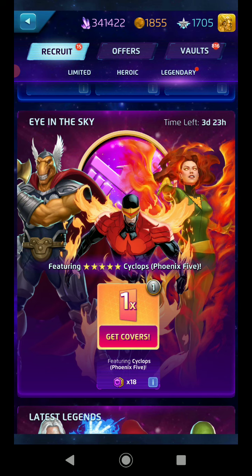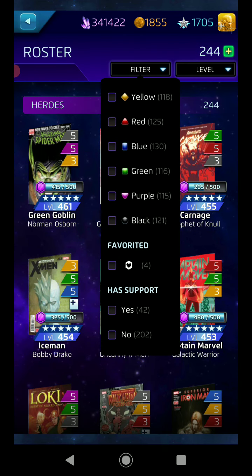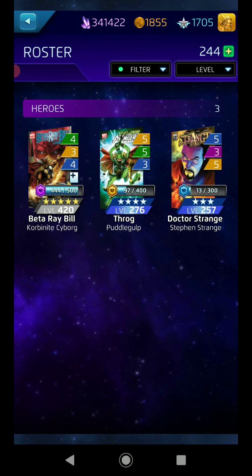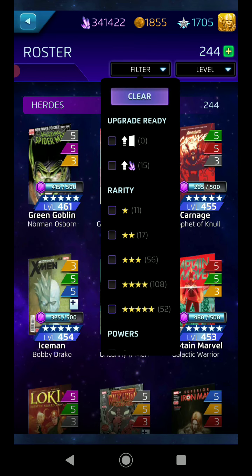Here we are — Eye in the Sky with Cyclops, the new guy Beta Ray Bill, and Phoenix. Let's be honest, I'm here for Beta Ray Bill. He's favorited right now so it'd be a nice easy look. There he is — Beta Ray Bill, 4-3-4. I want him. Why is my Gamora favorited? Anyways, Beta Ray Bill 4-3-4, I just need two more covers and I'll champ him — as long as they're not two greens or two blues, I'm good.